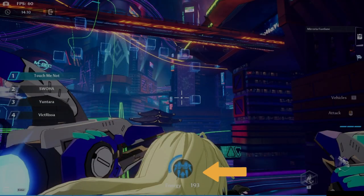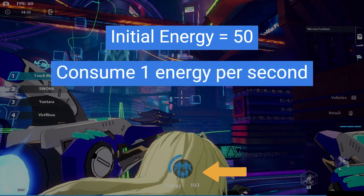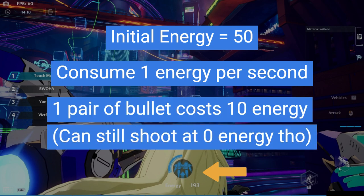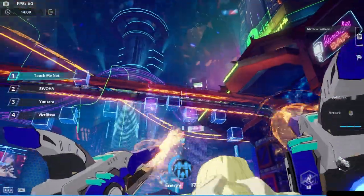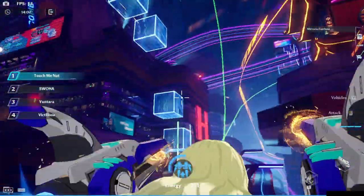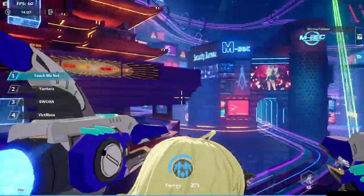Let's talk about what the energy is for. At the start of each race, all players will have a starting amount of 50 energy. This is used as fuel boost for your ride and you will lose one energy per second as you fly. Also, shooting a bullet will cost you 10 energy, so take care not to spam it or waste your shots. Successfully hitting a box will give you 50 energy, and the higher amount of energy you have, the faster you will move.